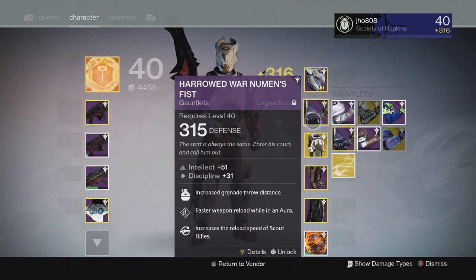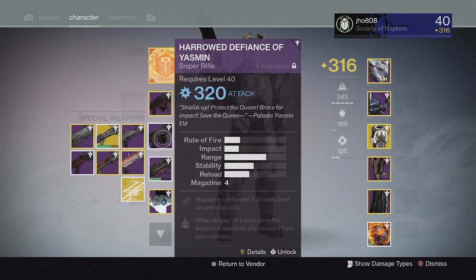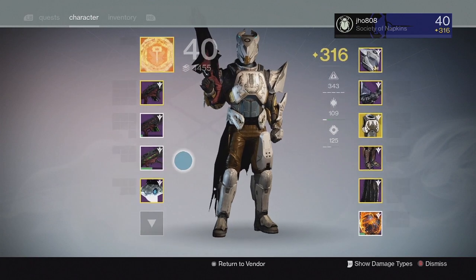So let's start off — how much stuff do I have actually? I got two helmets, one gauntlet, four chest pieces, two primaries, and a special. That's all I have.